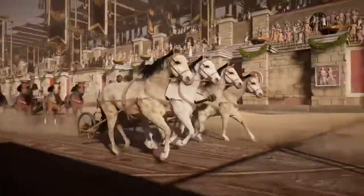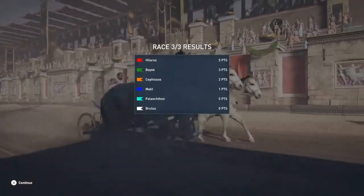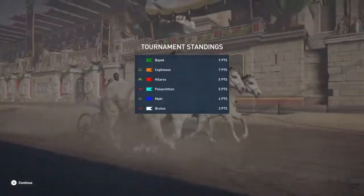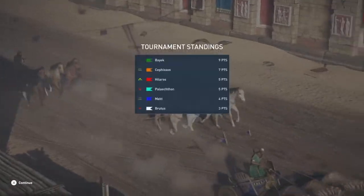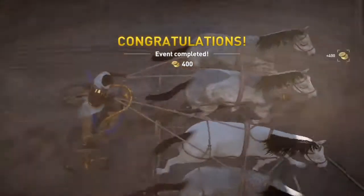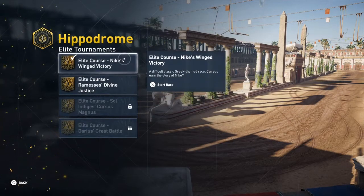And I think that's enough. Let's just double check it — we were second in that race. And the overall standings of the tournament — yeah, we won it. So that means we have done the Nike's Winged Victory Elite course. We get our 400 Drachma. And that is where we're going to end this video. Thanks very much for watching, don't forget to like and subscribe. Until next time, bye for now.